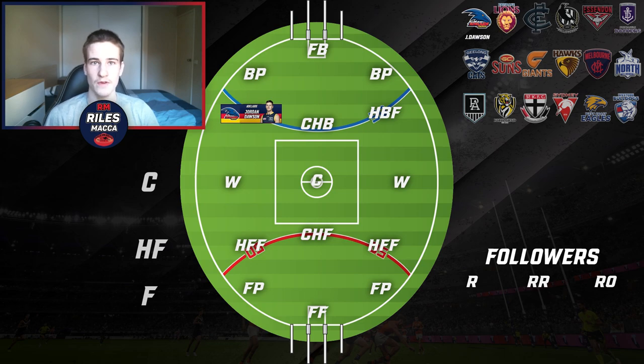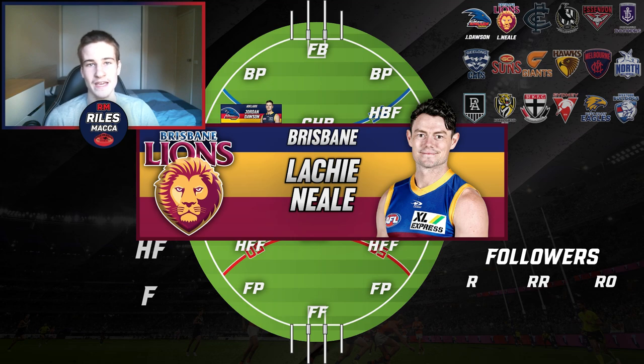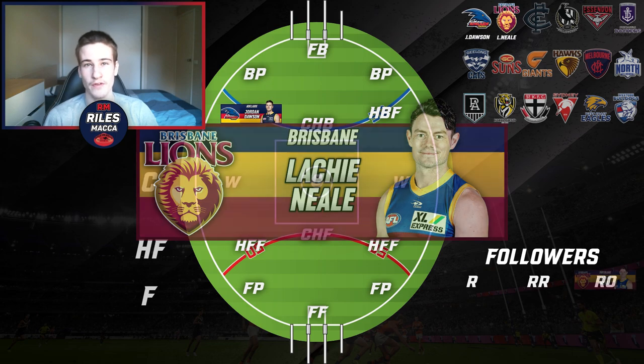Moving on to Brisbane Lions, I've gone with Lachie Neale — very unlucky not to take home the Brownlow Medal. He is still one of the best midfielders in the competition, very good in the stoppage and a great endurance runner too. He is the perfect rover in this side, so we'll put him in the rover spot.